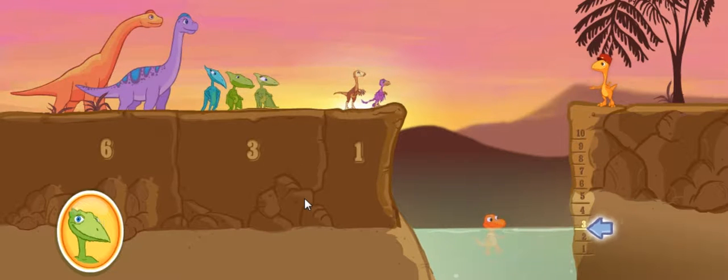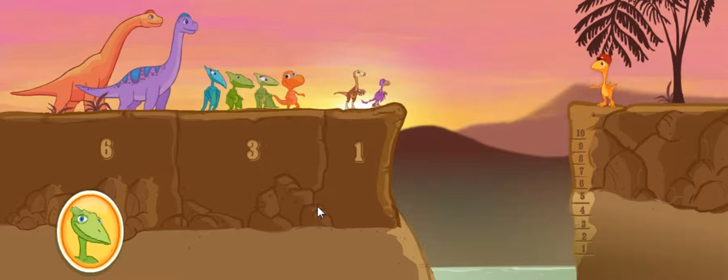Good job, team. Okay, team. It's getting harder now. Here's the target mark. Click on two dinosaurs whose total size will raise the water to level two.